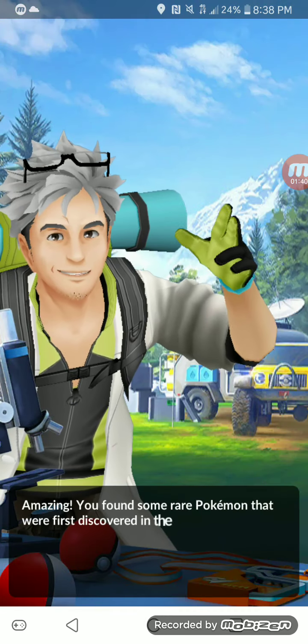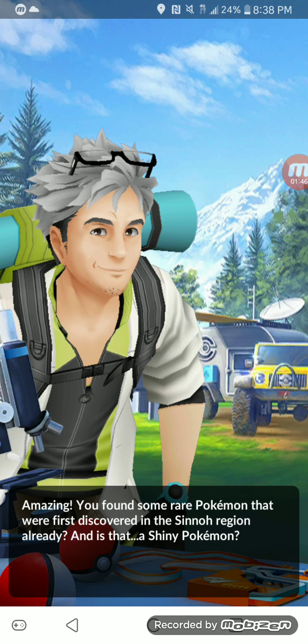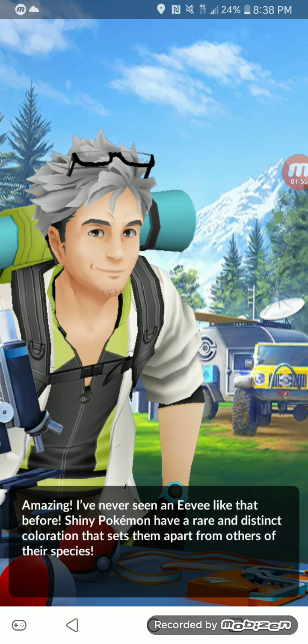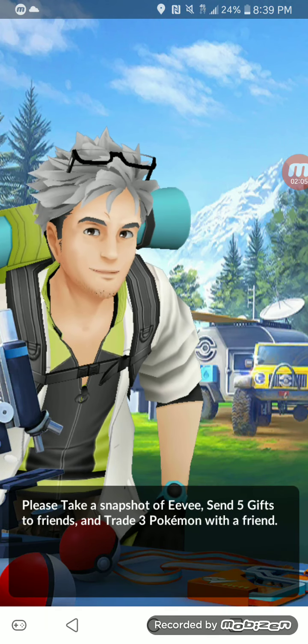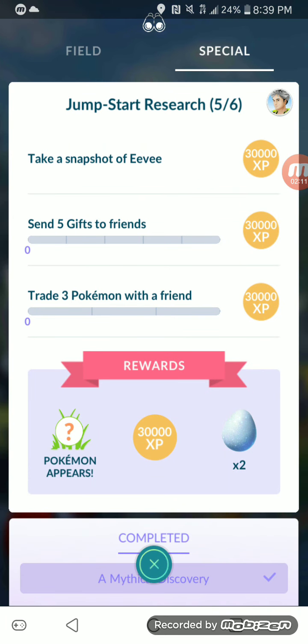Now we're going to move on to Stage 5. Amazing — you found some rare Pokemon that were first discovered in the Sinnoh region already. And is that a Shiny Pokemon? Amazing, I've never seen an Eevee like that before. Shiny Pokemon have a rare and distinct coloration that sets them apart from others of their species. Let's commemorate this moment — take a snapshot and celebrate with friends. The tasks are: take a snapshot of Eevee, send five gifts to friends, and trade three Pokemon with a friend. That's all worth 30,000 XP, and then we get another 30,000 XP — so that's 120,000 total without a Lucky Egg, or 240,000 XP with one, which I definitely want.